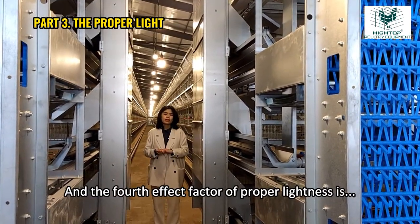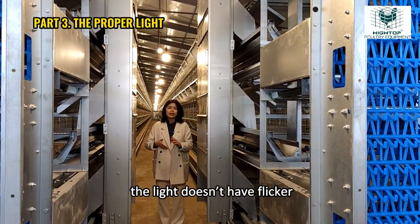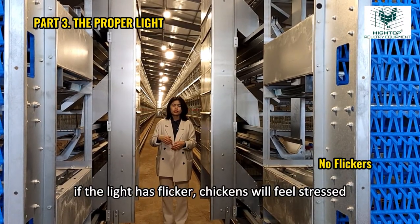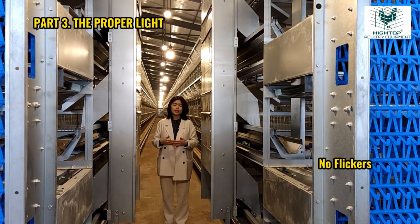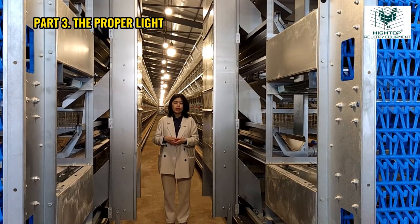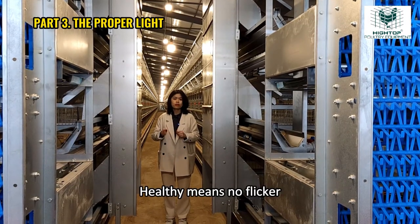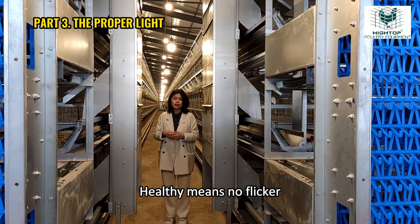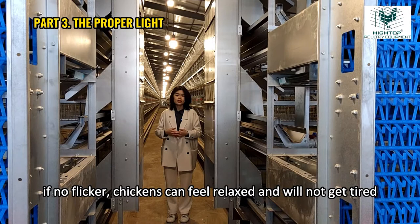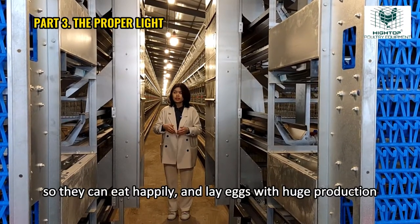The fourth factor of proper lightness is that the light should have no flicker. If the light has flicker, the chickens will feel stressed. Our human eyes cannot see the flicker, but chickens can. So we need to make sure the light is healthy — healthy means no flicker. If no flicker, chickens can feel relaxed and not tired, so they can eat happily and lay eggs with good production.